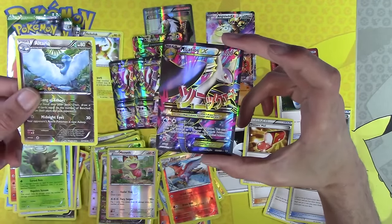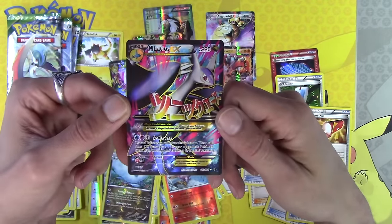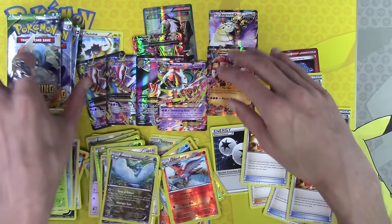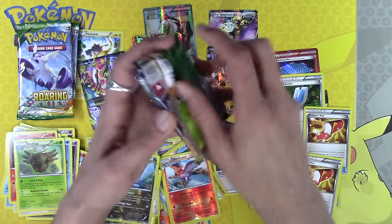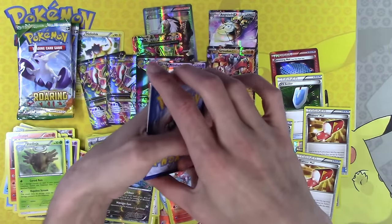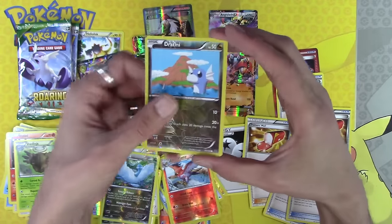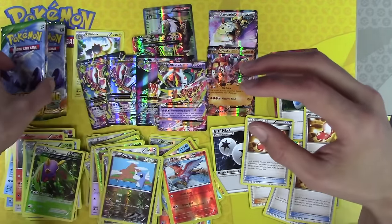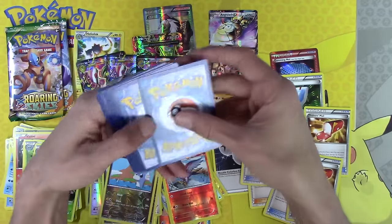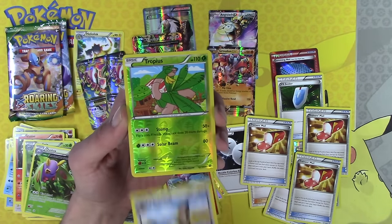There's something else here — how many Full Arts can you get? We're missing like one Pokémon Full Art now. Crazy. Opening 10 tins at once — crazy things like this just happen. Thirteen Reverse Holos! Four packs left — well, three packs left after this one. Any more Full Art Pokémon going on in here? Take another Trainer's Mail — that would be absolutely insane! Tropius Reverse Holo, and Thundurus EX.